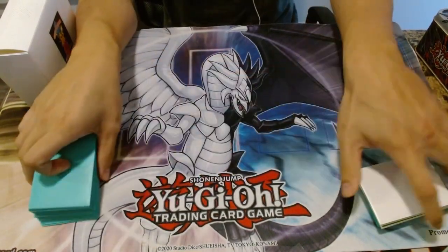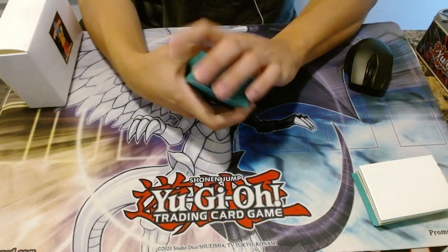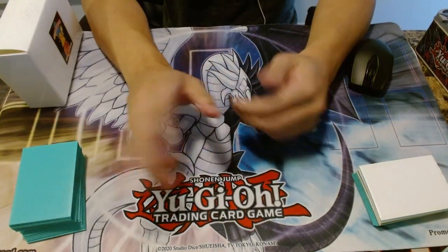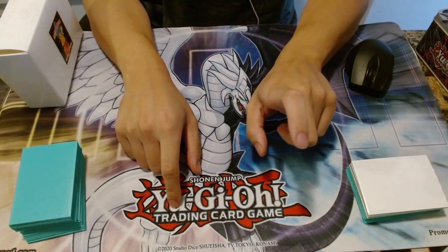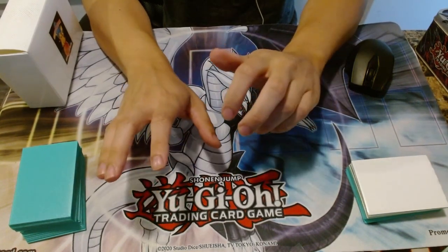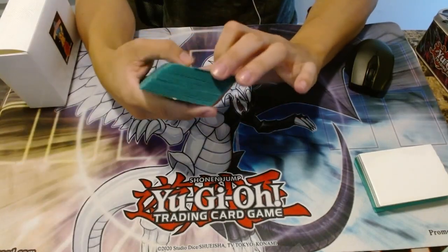It's not a deck that's commonly seen at all. I decided to put a twist on this deck because it's inspired by Edison. Being the Edison player that I am, I took that concept of recruiters and being able to put it in the Hero engine. The Hero engines are much stronger in Tengu Plant because they have access to the Shining. So I combined the fairy engine with the heroes.